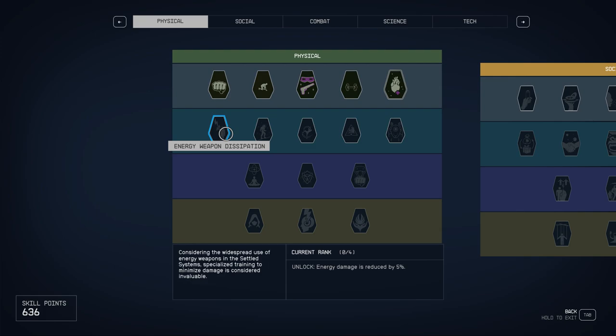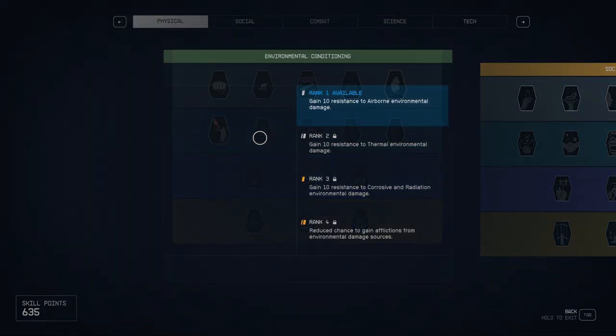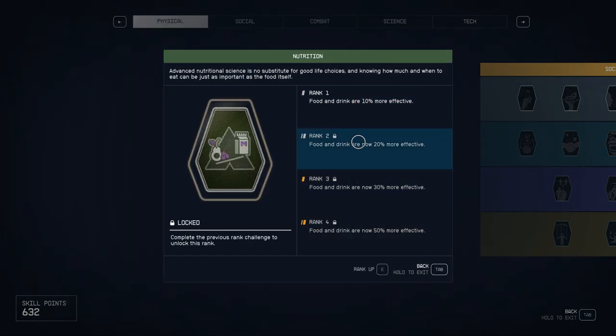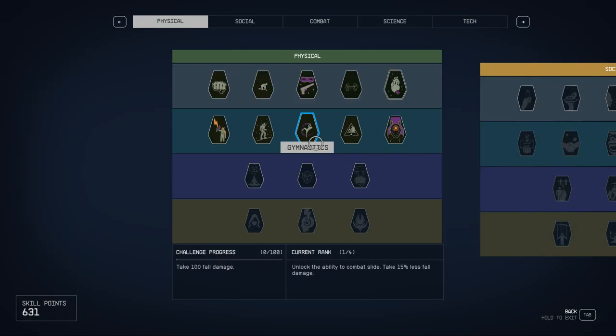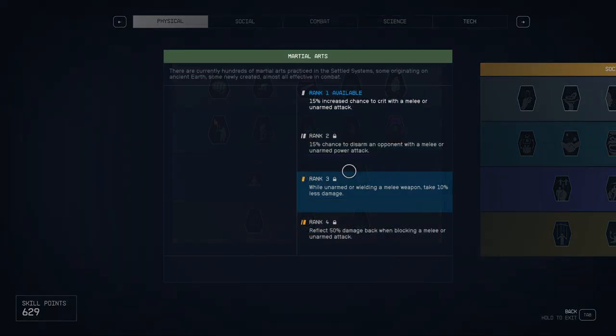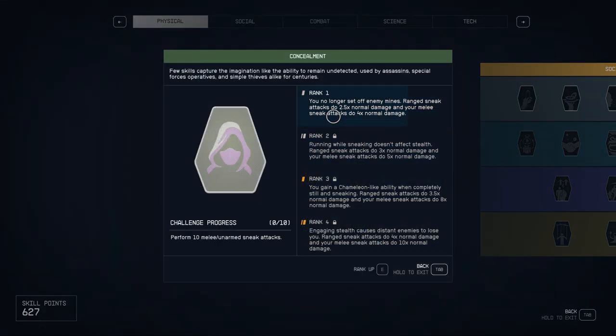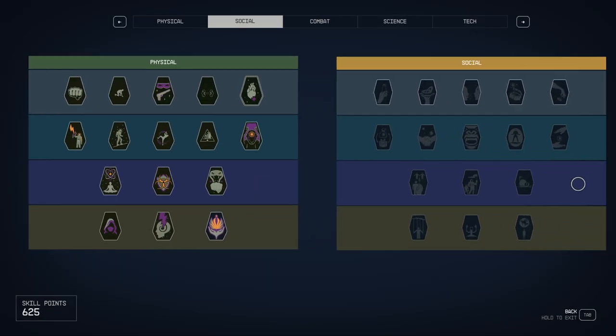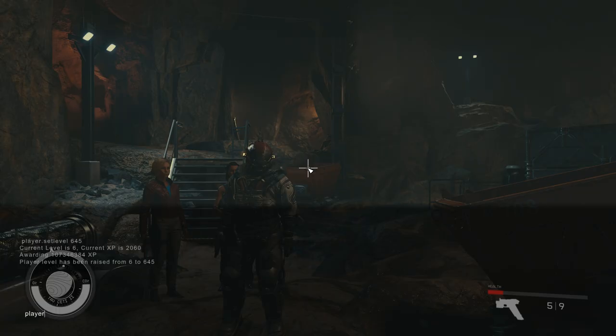There is just one catch: as you can see, I can only unlock everything at rank one, because — and this is actually a really good thing — you still have to play the game and practice these skills in order to unlock ranks two, three, and four. So even though you can unlock all the basic levels, to actually progress further in those skills you'll still have to play the game.